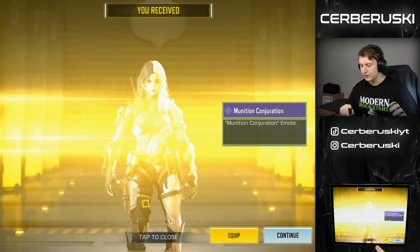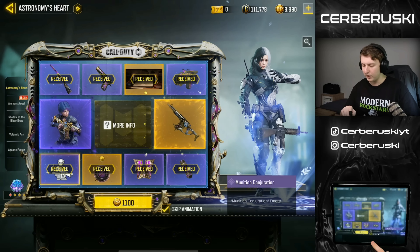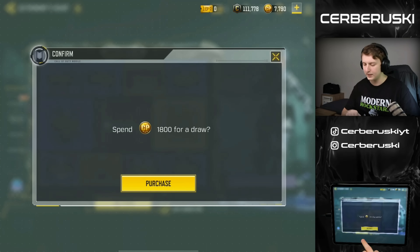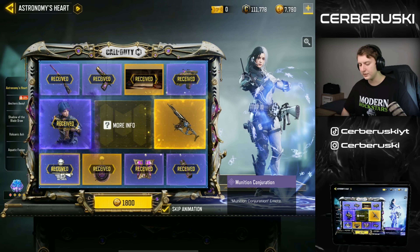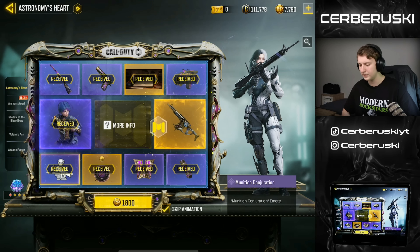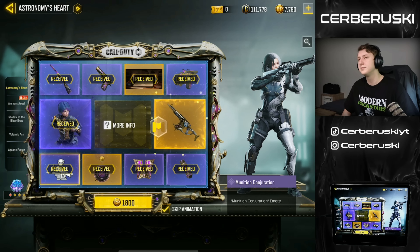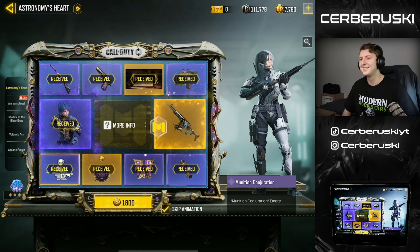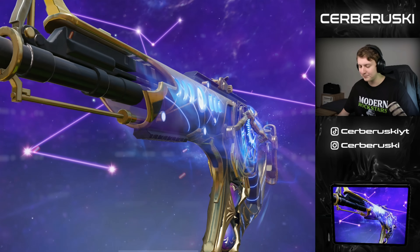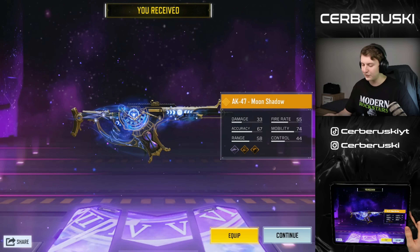Let me know in the comments how you feel about the character skin — is it a must-have? Would you buy the whole lucky draw if you got the AK-47 before the character skin? I know for sure I wouldn't. So let's just skip through this as fast as possible. And like predicted, we got the character skin.